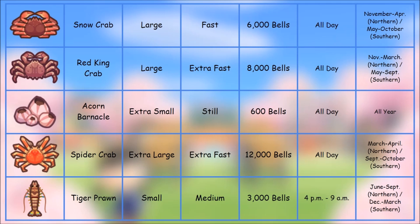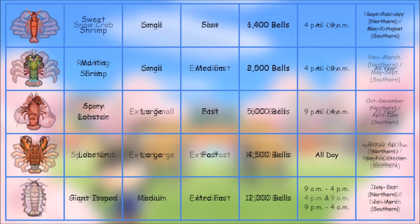One of my favorite sea creatures — and one of my favorite crabs — is the spider crab. I've loved seeing them at aquariums. It's extra large, extra fast, worth 12,000 bells, available all day long. When you set it on your island it's out of a cage — similar to the snapping turtle — and it looks freaking amazing, it is ginormous. Definitely keep an eye out for a spider crab; it's a really cool piece to add to your island and you can even decorate with it.